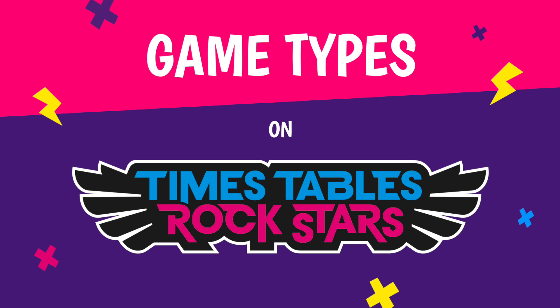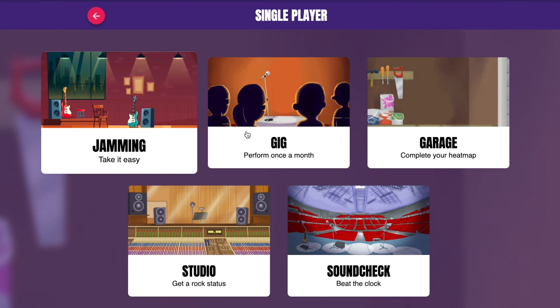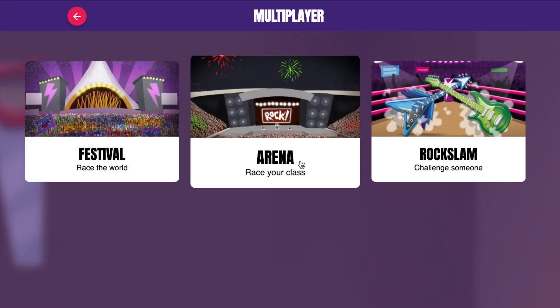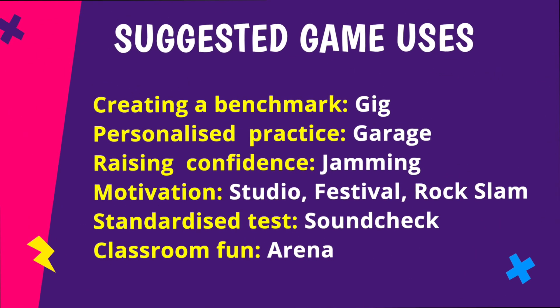What are the different game types in Times Tables Rockstars? Pupils have 8 different game modes to choose from, some single player, some multiplayer. We'll go into more detail about each one in a moment, but first here's a quick overview of what each of the games is best used for. Let's take a closer look at each of the games and what they look like.